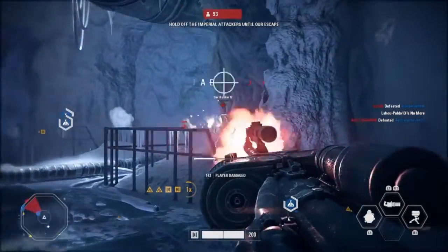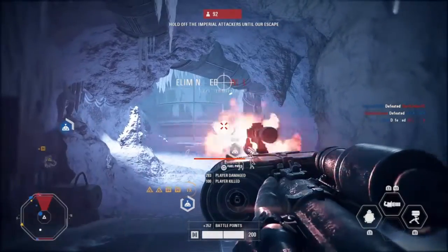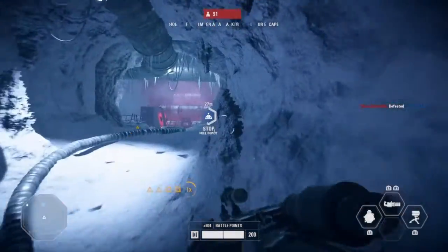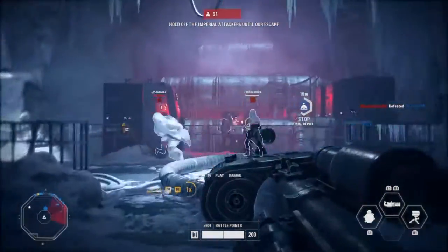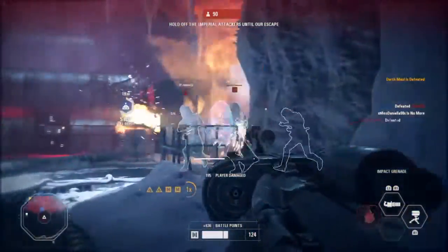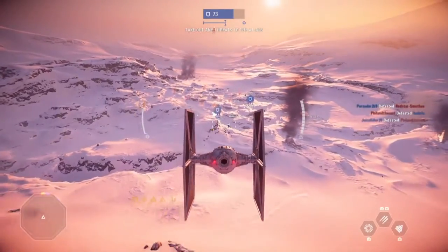Overall, following these simple rules and frequently deploying your turret can get you more than 15,000 points easily in Galactic Assault. I've seen people with more than double that amount just because they cash in on reinforcements and turrets — it's definitely a smart and efficient way to exploit the chances given to you.